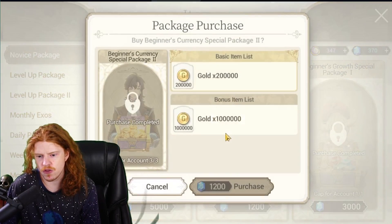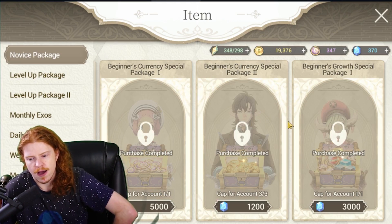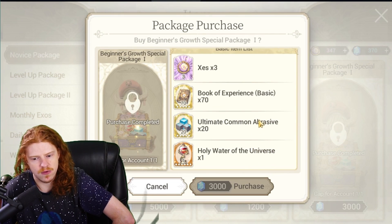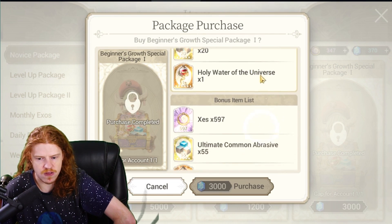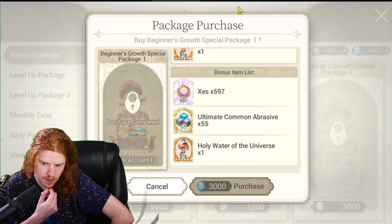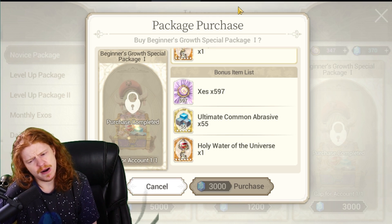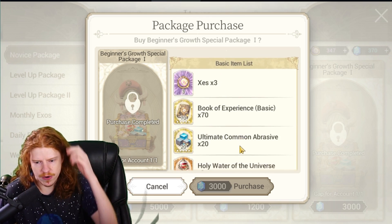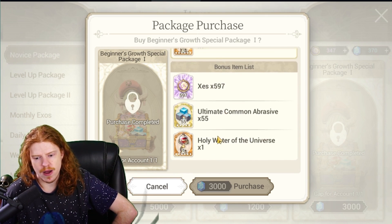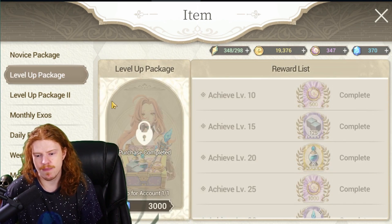The Beginner's Currency Special Two has a lot of gold — you could get it, it's probably worth it, but gold is something you can skip if you're not consistently spending. The next pack is interesting because you get Holy Waters for blessing and also a one-to-five ratio on Zez. It's expensive at 3,000 diamonds, about 25-30 bucks. But Holy Waters are very hard to get — I've only ever pulled one from the game itself.